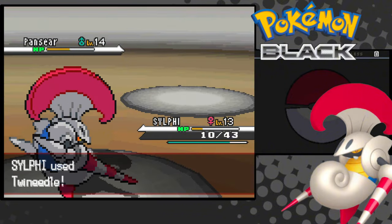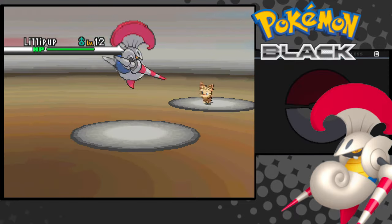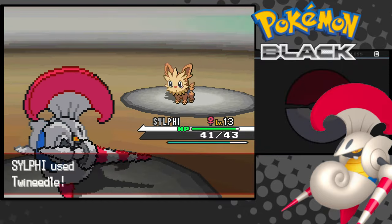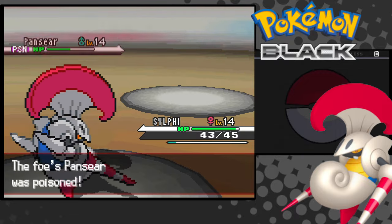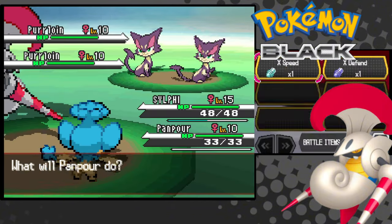Chili's got a Pansear with Incinerate, and I'm not tough enough to beat him at level 13. I come back, level up off his Lillipup, and out comes his Pansear. I Leer him as he uses Workup, hit and poison him with Twin Needle. After he gets greedy with another Workup, he hits hard with Incinerate, and I finish him off. That was a nightmare. Now that that's over, we can use Cut.